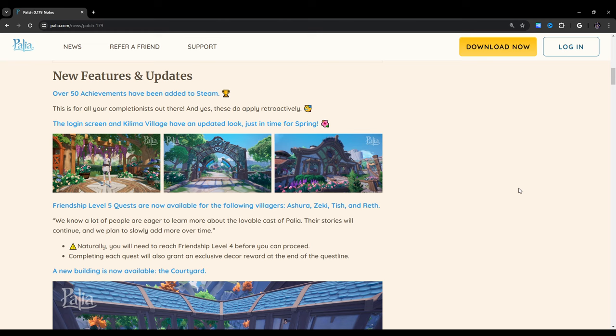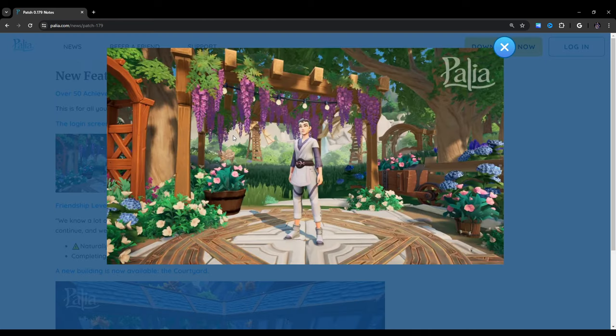Over 50 achievements have been added to Steam — this is for all you completionists out there, and yes, these do apply retroactively. The login screen and Kilima Village have an updated look just in time for spring. Let's take a look at them.